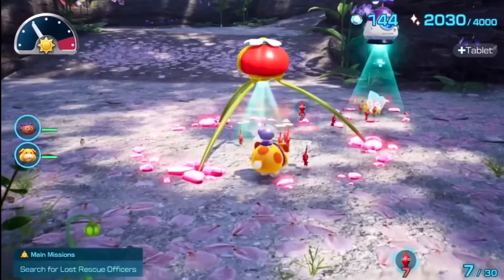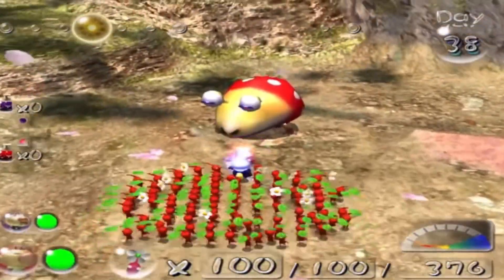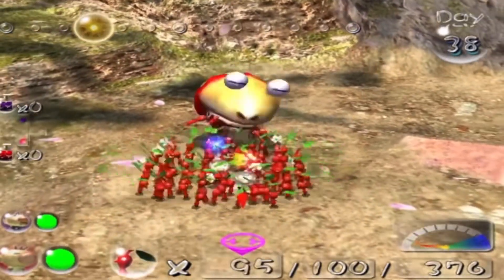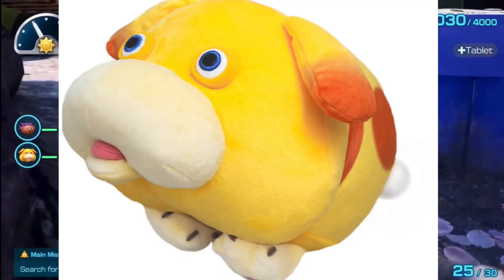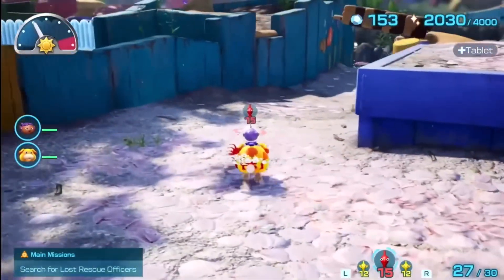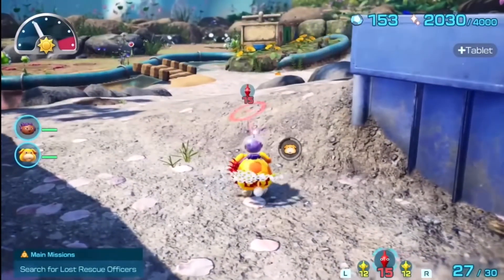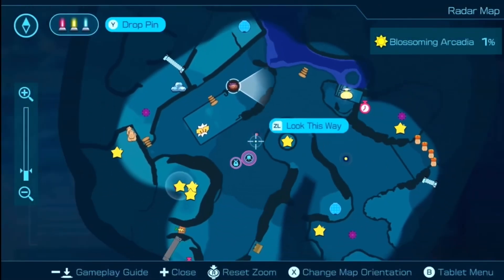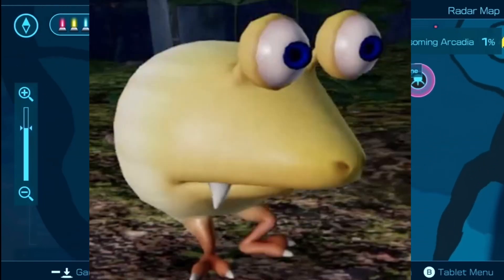It makes sense why Nintendo would change it, because they wouldn't want to confuse the player base — like, oh, this Bulmin is friendly, let me walk up to this other large sleeping Bulborb, it's gotta be friendly too, right? Nope. So it makes sense that Nintendo just made this little guy Oatchi, a nice cute dog, which I've grown to love. Now, while we're on the topic of Pikmin ideas and concepts that remained unused until Pikmin 4, let's talk about an enemy from Pikmin 4 that has got me excited — and it's not really a spoiler if you've seen the first two main gameplay trailers. The Treeborbs, baby.